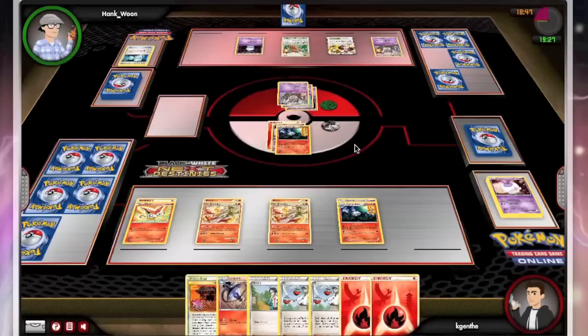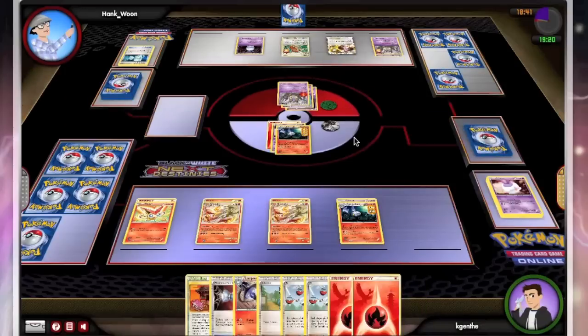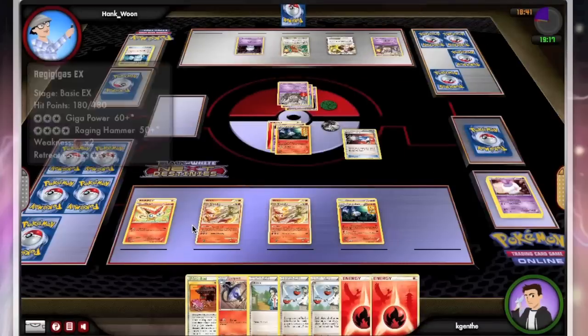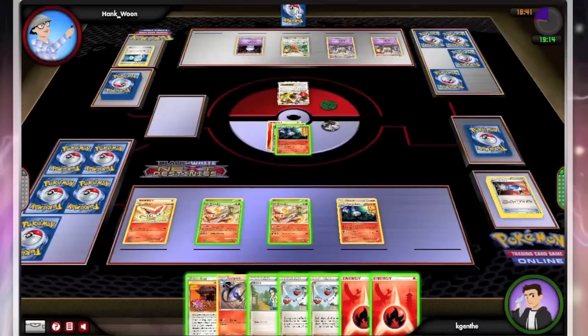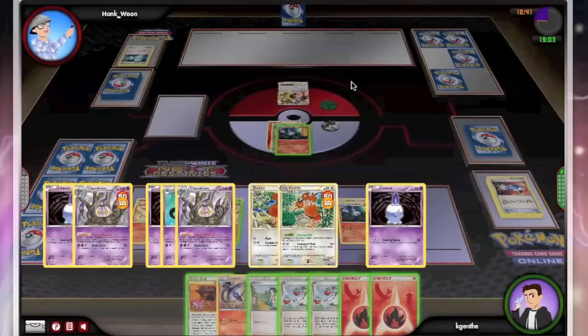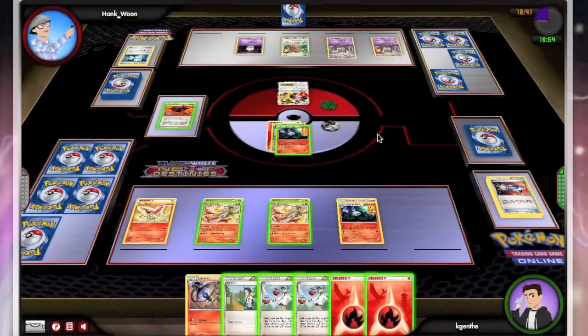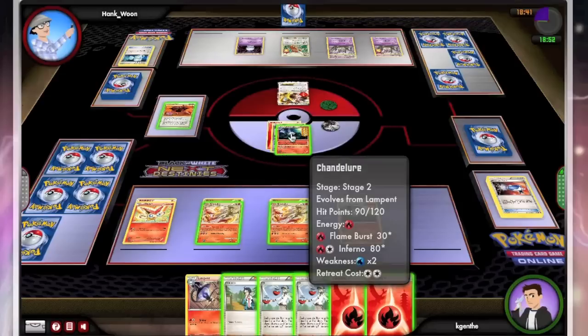So both of us with our two very different Chandelure decks — I should take a note here. In the comments section below I will have a link to the deck list, which is actually on Six Prizes. I haven't made any changes yet but it's a fun deck, and it's not that hard to get the cards — nothing super rare. The Ninetales are probably the hardest thing to get. At Walmart they do have a Blister Pack that comes with a pack of Emerging Powers and a one-two chain of Ninetales that comes with a code card, so you can obtain the cards in real life and online for about five bucks — a pretty good deal.